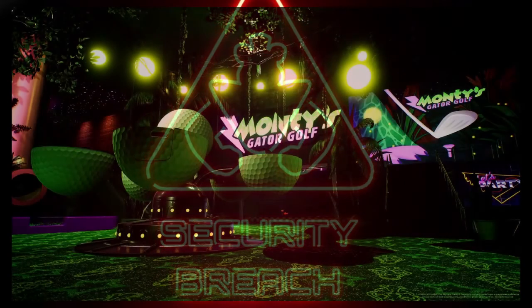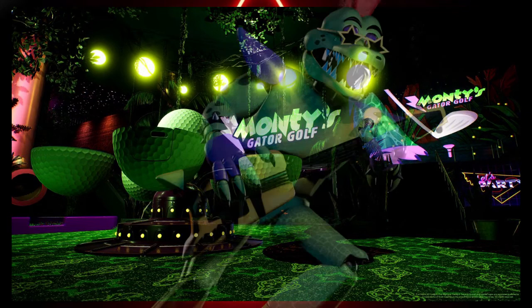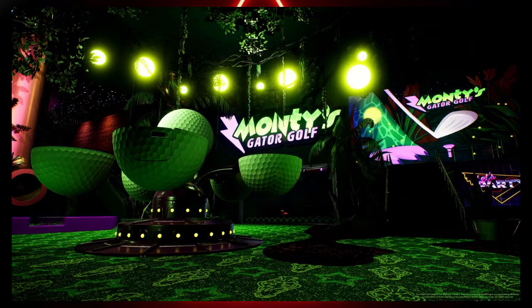Next we have an image called Monty's Gator Golf, so the golf course is confirmed. There are going to be some rides and you're probably going to have to avoid Monty quite a bit here, because I have a feeling he's going to be one of the biggest threats in this game — he looks like he'll be the most aggressive one of the four. There's a nice staircase leading to the golf course, a little play area, and a sign that says 'Let's Party.' It looks like he lives in the swamp, and you can really tell they put a lot of effort into this.